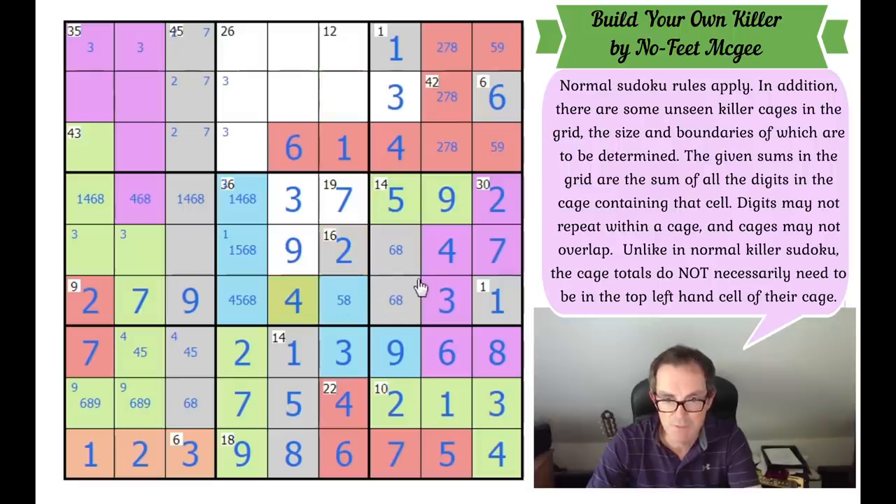This therefore has to be a 4, not a 3. This has to be the 1 it needs. Now we might be getting somewhere — that's a 4. We can remove the 4s there and there. Now we've got to put this grey 3 in — if we put it there, this cell becomes isolated. So the grey 3 goes there. This is a 3.